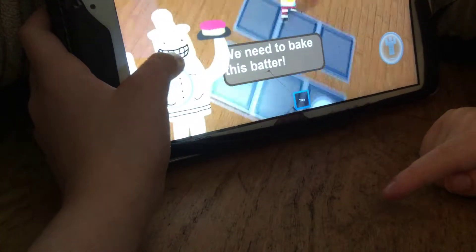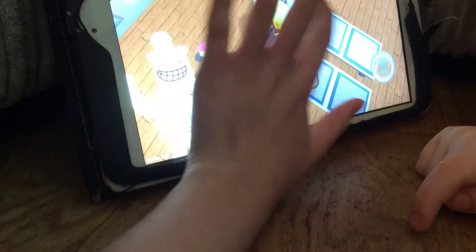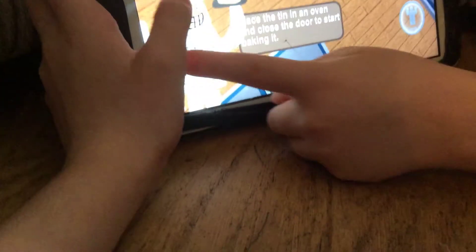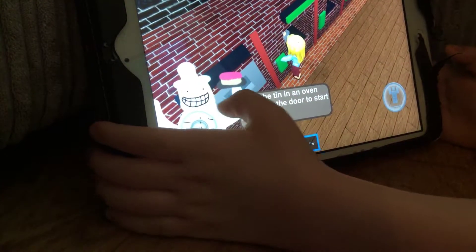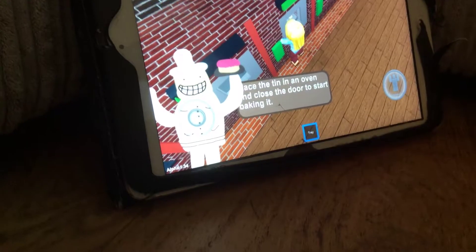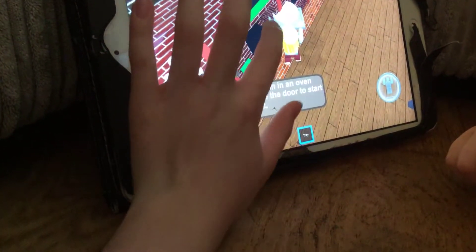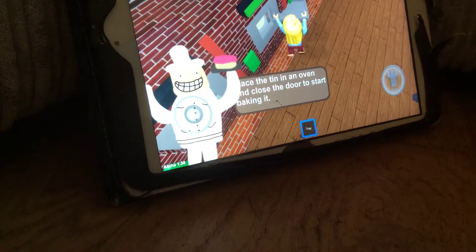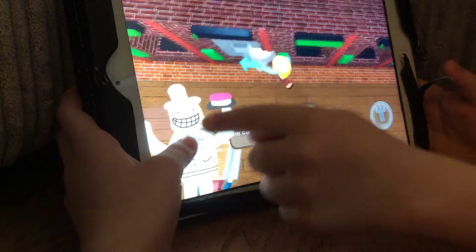I need to move. Place the tin over and close the door to start. We're going to have to pick this up again. I moved the thing. Sorry about that, guys. Mind your hand — you're going to burn your hand. Now we're going to go. Looks like it is baked. 'Take the cake and drop the dirty tin in the cake wash.' I moved it.